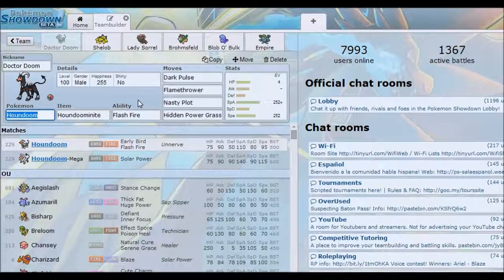It helped us deal especially with Quagsires — those things were so common before they got moved to OU. If you're boosted with Nasty Plot you could hit Mega Blastoise decently, though we usually switched into something like Shelob or Bromsfeld because it was not a guaranteed kill. EV distribution is quite simple: 4 HP, 252 Special Attack, and 252 Speed with Modest Nature.